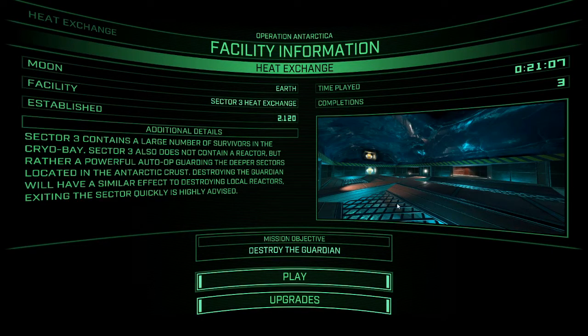Heat Exchange: Sector 3 contains a large number of survivors in the Cryobay. Sector 3 also does not contain a reactor, but rather a powerful auto guarding the deeper sectors located in the Antarctic crust. Destroying the Guardian will have a similar effect to destroying local reactors. Exiting the sector quickly is highly advised. Even though the mission objective is to destroy the Guardian, it's not actually the Guardian bot — well, you'll see.